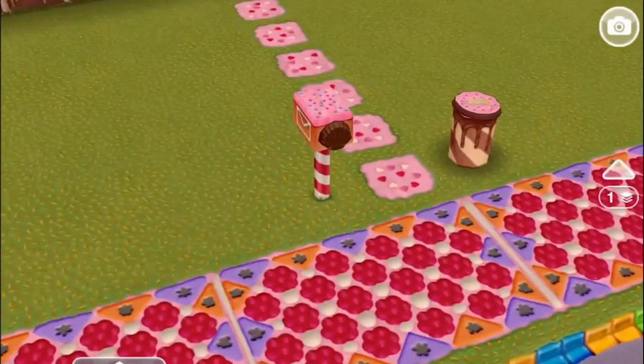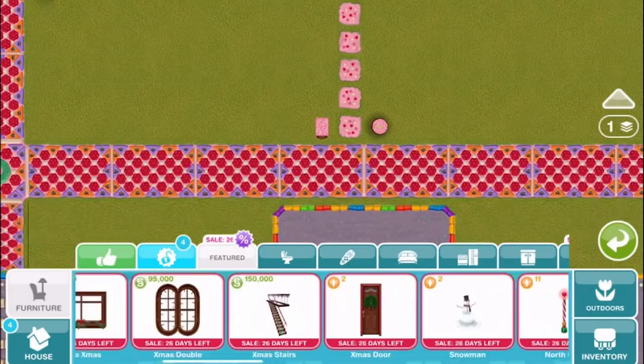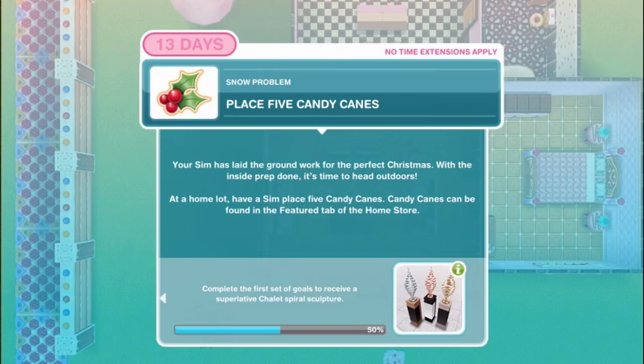Place candle - next on the list is a bit of Christmas mood lighting. At a home lot have a sim place a Christmas candle on a table or bench top. Christmas candles can also be found in the featured items tab, and we have a set ready to go for free. Place five candy canes: your sim has laid the groundwork for the perfect Christmas. With the inside prep done it's time to head outdoors. At a home lot have a sim place five candy canes - again we go to the features tab and we have five free and ready to go.